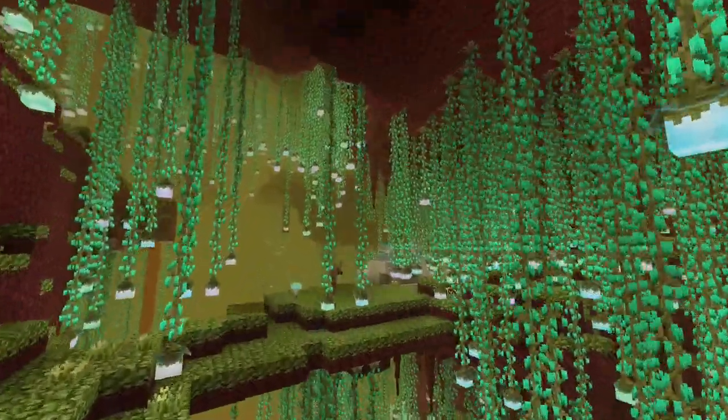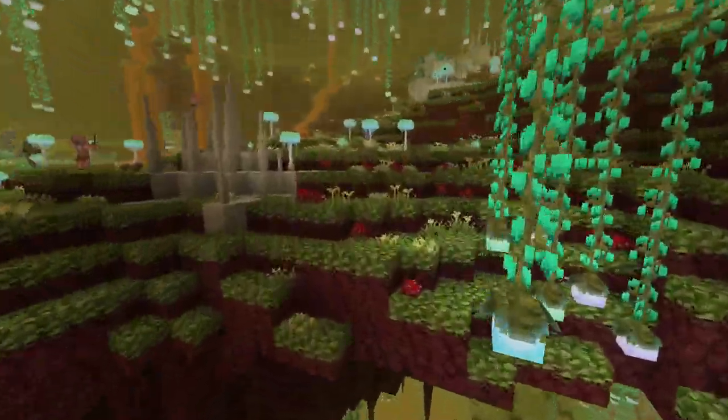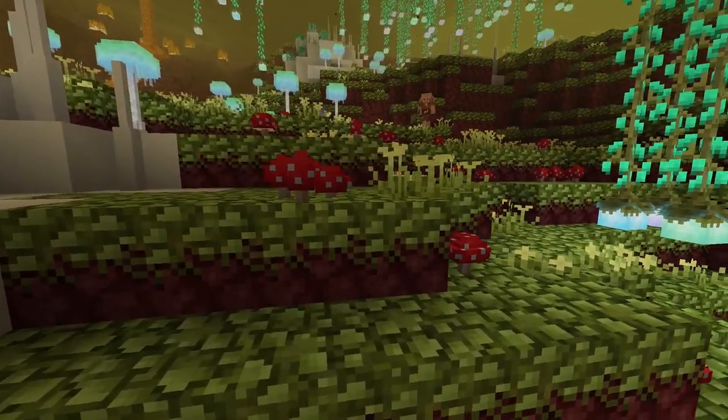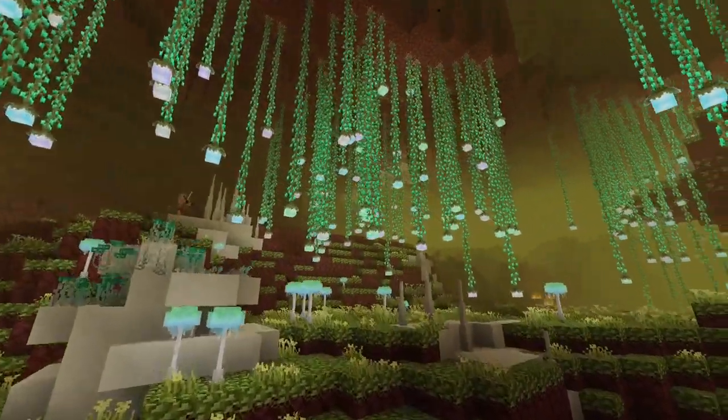There is also another version of the bone reef called the sulfuric bone reef. This one is almost exactly the same except it has a lighter green grass called sepian mushroom grass, and it has golden lumabes lanterns instead, but it still looks very cool.